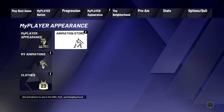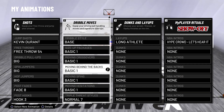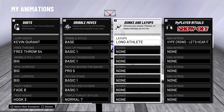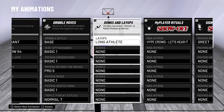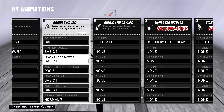Now once y'all have done that, just back out and go to my animations, then go ahead and put it on your player. As you can see right here, moving behind the back Pro 5 shows up - click X to put that in. I also did it for long athlete too, because my center's attributes are not high enough to get long athlete, but I still got it anyway. It's the best layup package.